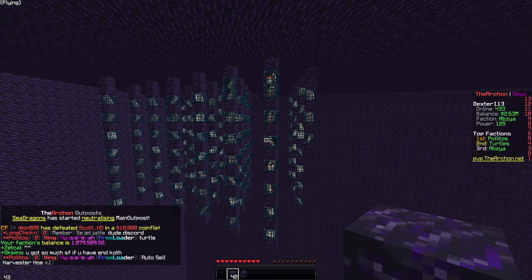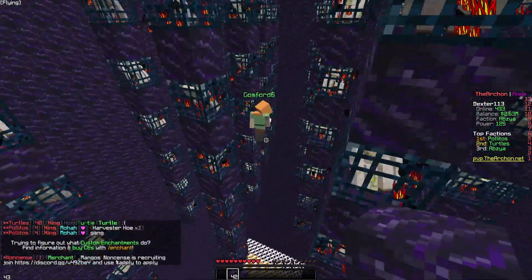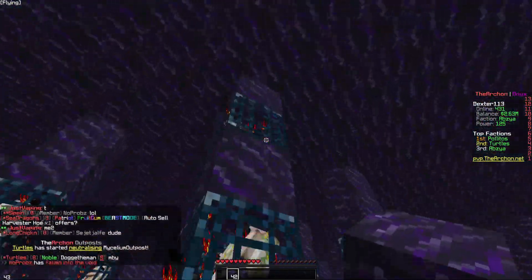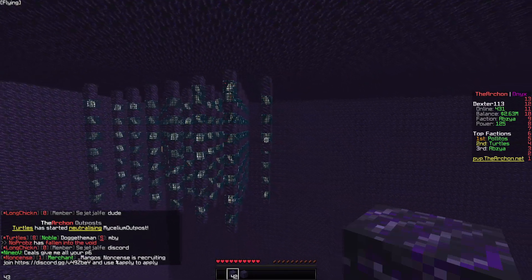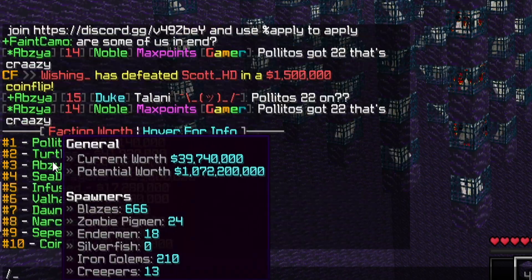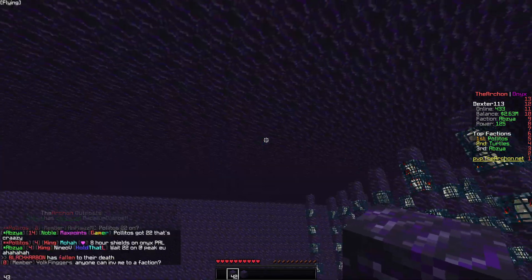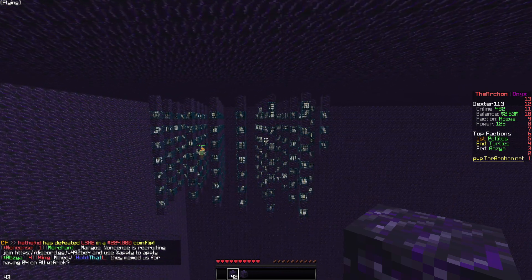Alright guys, there we go. I placed all the spawners. That right there is definitely a big difference. We're going to need another alt to actually AFK all of them. For some reason I chose to mess up the spacing so many times — one distance, one distance, one distance, two spawners. I just woke up guys, don't blame me. Taking a look at F top now, we've got over 1 billion potential value, which skyrockets us to F top 2. Politus is actually above us by 10 IDs. So we've got to get into the grind to make sure that we get on F top 1.